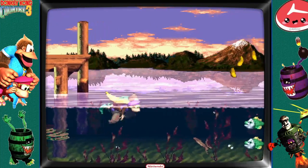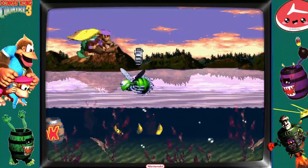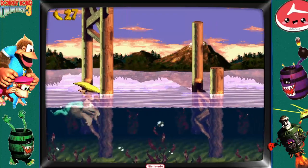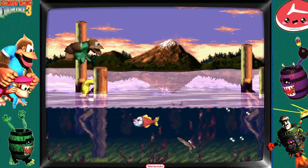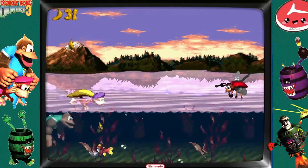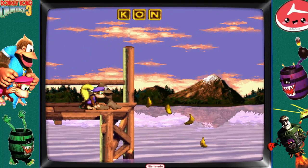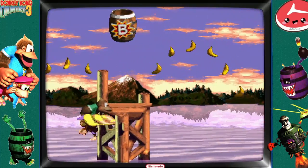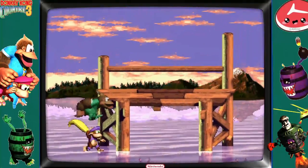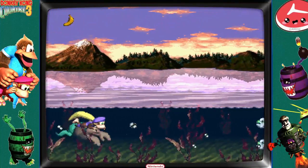Bananas! Our next one is coming up — got our star midway barrel. Also, you can just swim over these, you don't have to try to jump — not a good idea. We've got a red clownfish, a green clownfish, and another red clownfish — that looks bonusy to me. We've got two options: bounce off Kiddy or hover across with Dixie. I missed the hover — you can't get back up there.